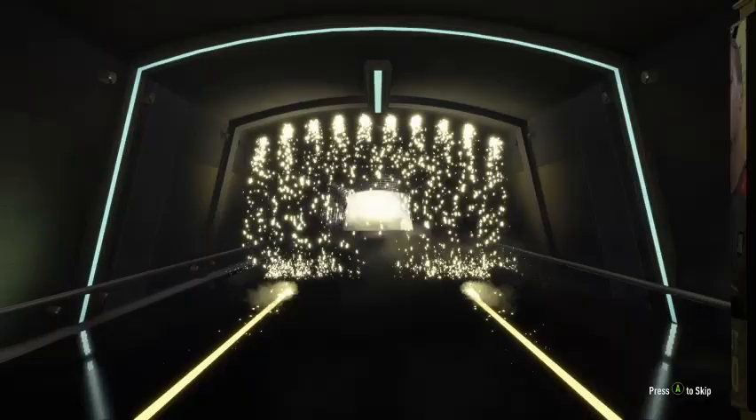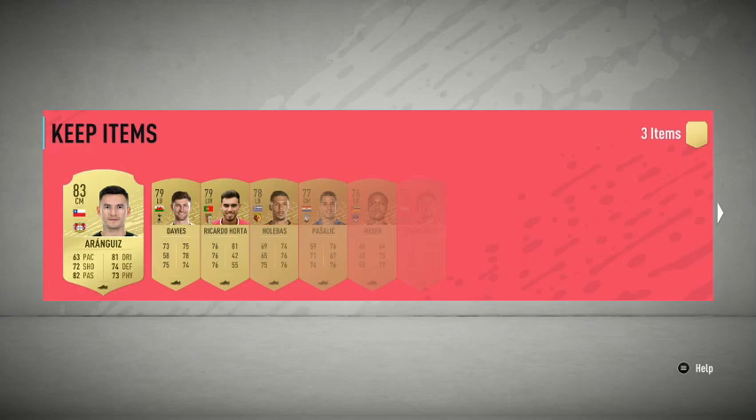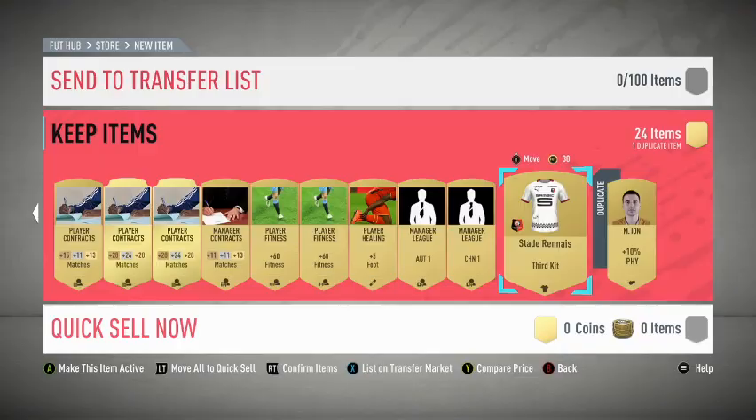Let's see what we get. We get a board — actually, that's good. No walkout though. Can it be an 85? Or an 84? Or an 83? It's never Vidal, to be honest. At least we got a board though. And we got a couple of Premier League players which sell well, especially the defenders. So that was that.